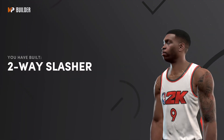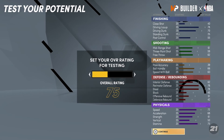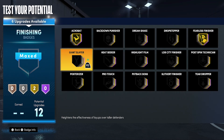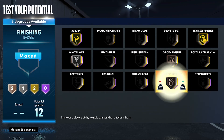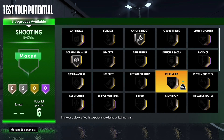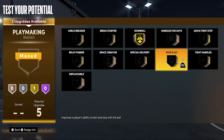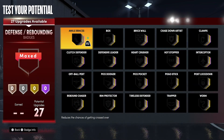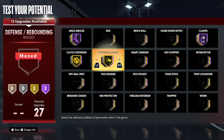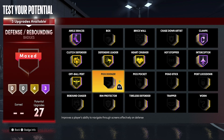The build is complete — a two-way slasher with shades of Jaylen Brown, Jerry Stackhouse, and Klay Thompson. For finishing badges: Acrobat on gold, Fearless Finisher on gold, Giant Slayer on silver, Lob City Finisher on bronze, and Slithery Finisher on gold. Shooting badges: Catch and Shoot on silver, Corner Specialist on silver, and Hot Zone Hunter on silver. Playmaking badges: Downhill on gold and Quick First Step on silver. Defense and rebounding badges: Ankle Braces on Hall of Fame, Clamps on Hall of Fame, Clutch Defender on gold, Defensive Leader on gold, Heart Crusher on gold, Interceptor on Hall of Fame, Off-Ball Pest on gold, and Pick Dodger on gold.